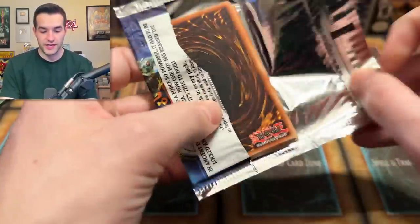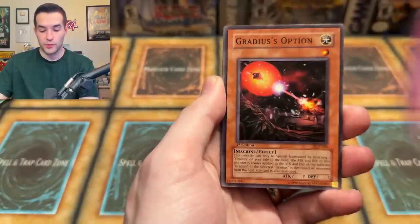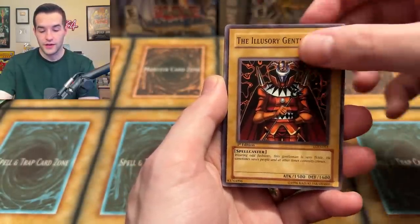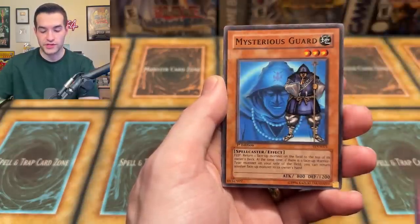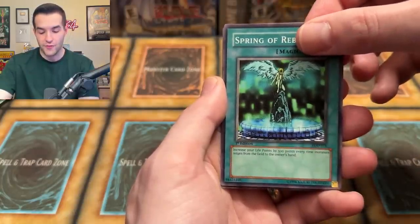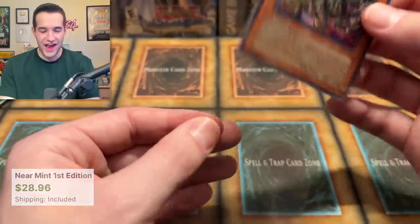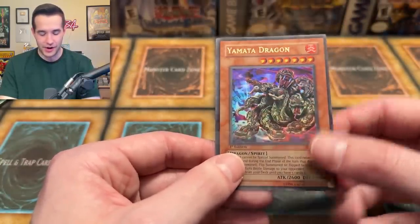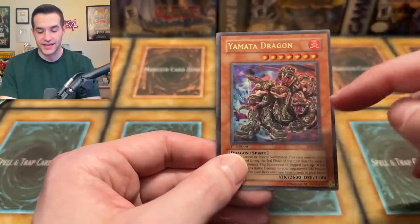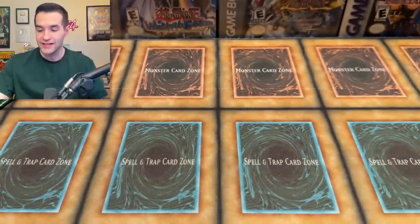Three packs left. Let's open Legacy of Darkness First Edition. Give us one of those Secret Rares — that'd be insane. Ultra would be awesome as well. Life Absorbing Machine, Gradius' Option, Luxury Gentleman, A Legendary Ocean, Ominous Fortune Telling, Mysterious Guard, Stamping Destruction, Spring of Rebirth — and we have a Yamada Dragon Ultra Rare! There we go, that is a heck of an Ultra Rare. Got that LOD center — you can see there's a giant side and a small side to the border, way off center. But I'm super happy about that Yamada Dragon. Finally, we got something over a Super Rare. Old school packs have actually been pretty good.